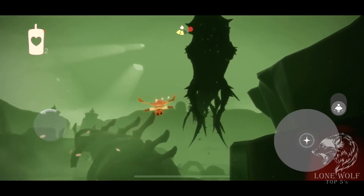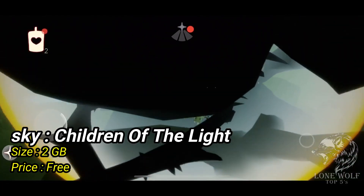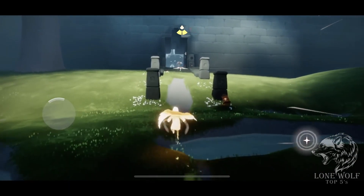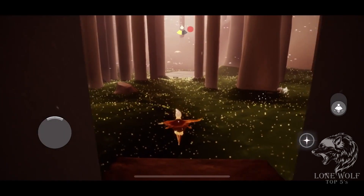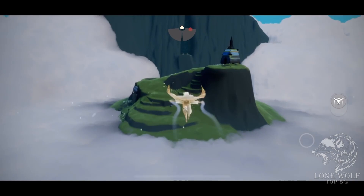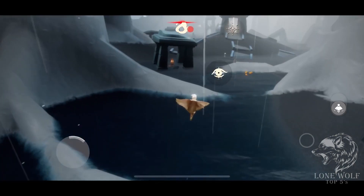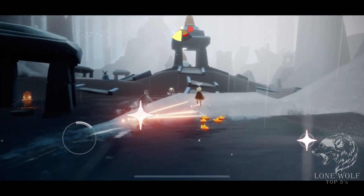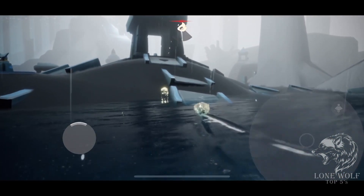At number two we have Sky: Children of Light, with the size of 2 GB and with 10 million plus downloads. Experience the enchanting world of Sky, a beautifully animated kingdom waiting to be explored by you and your loved ones. Spirits and stories will lead you through their peaceful world and all its heavenly realms. Meet other players in this peaceful open world and team up to uncover the secrets of the sky. Team up with others to adventure into darker realms, save spirits, and uncover ancient treasures.